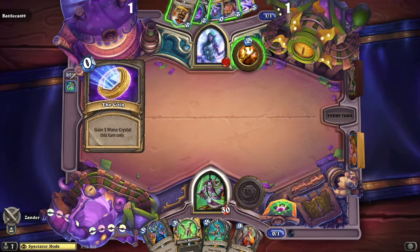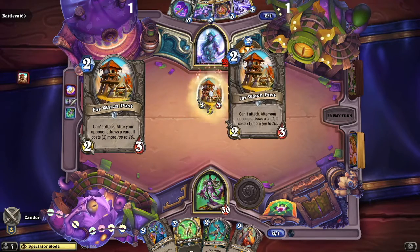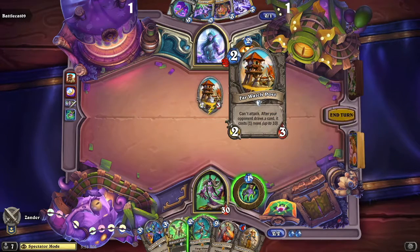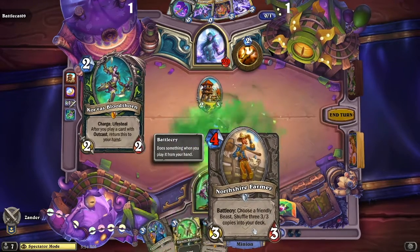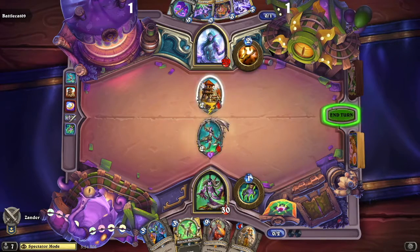Demon Hunter is a new class that they've added to Hearthstone lately. Battlecat goes to throw out the coin and then the Far Watch Post, which cannot attack. After your opponent draws a card, it costs one more — so this card instead of costing three as it normally would actually costs four because of the Far Watch Post.